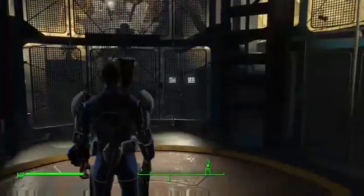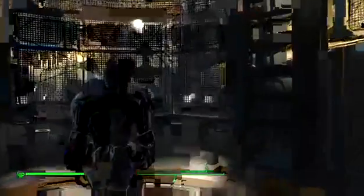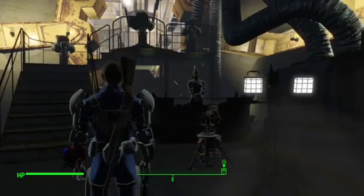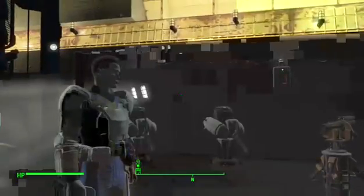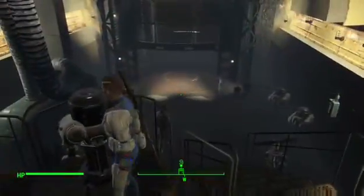Those lights weren't there before. That guy wasn't there before. This is because this is my settlement. That's right guys — Vault 111. You can actually make it as a settlement, that's right. It's one of the mods. It's quite useful because there's only one way in.